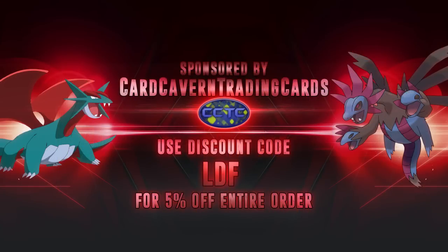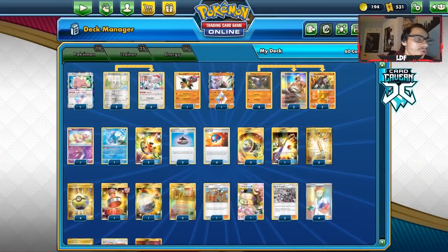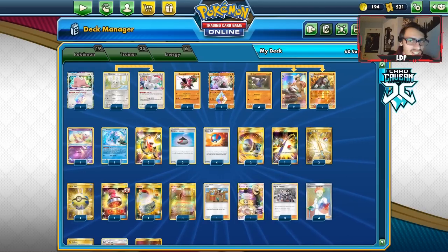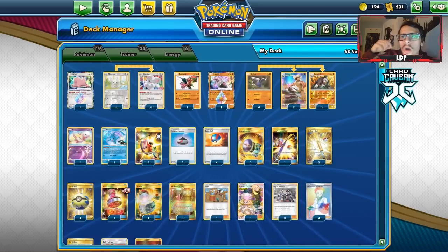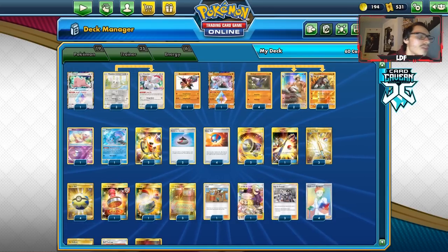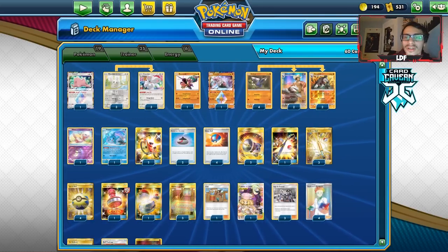Before we get into the video, shout out to our sponsor Kirkham TCG. If you're ever looking for any PTCGO codes, over at Kirkham you get Sword and Shield packs — singly, in lots of 50, or in lots of 100, all at a pretty great price. They have all the other PTCGO codes too, like Team Up, Forbidden Light, Unified Minds, or any GX, V, or VMAX codes. Use my discount code CODELDF at checkout for a 5% discount on your order. Support the channel, support Kirkham, and help yourself out.